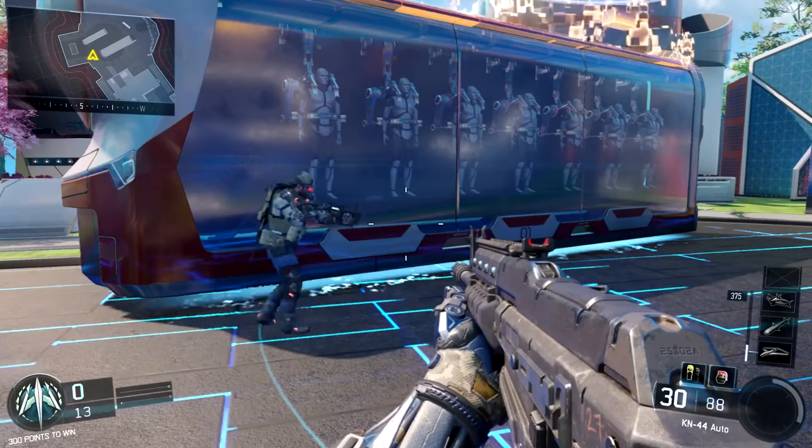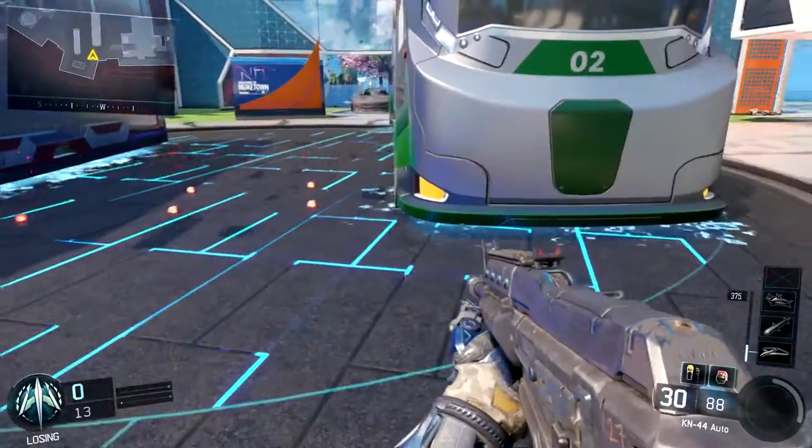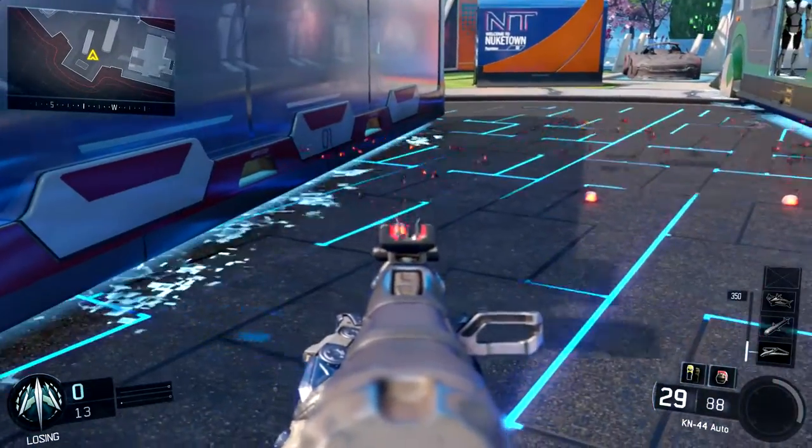So if you use this tip, it'll basically render the Hive specialist pretty much useless against you. Because if you see those pods before they hit you, you can just shoot them and go on with your day as if they weren't even there — and get those 25 points.